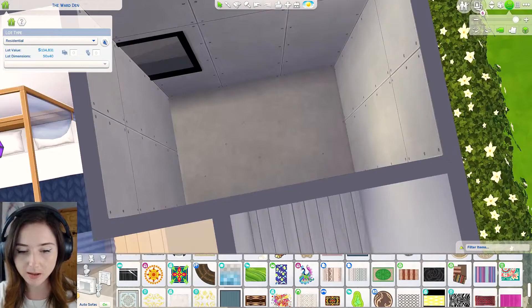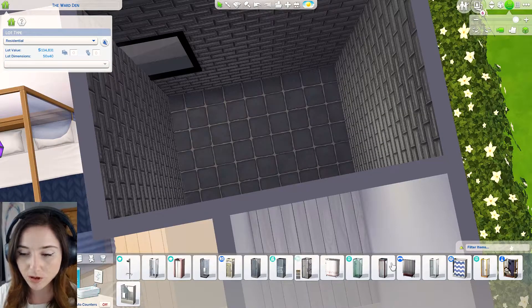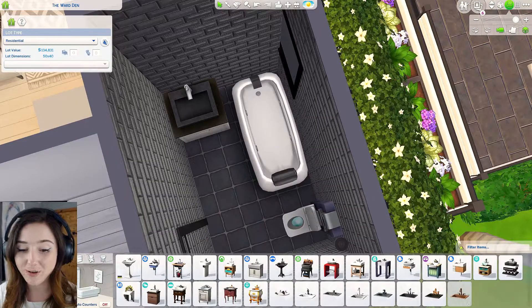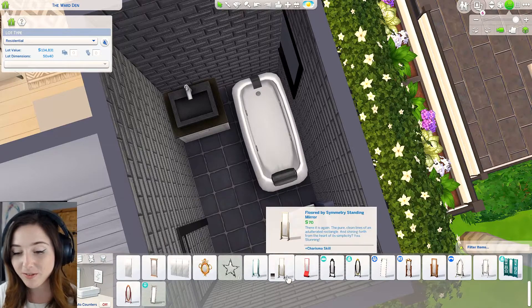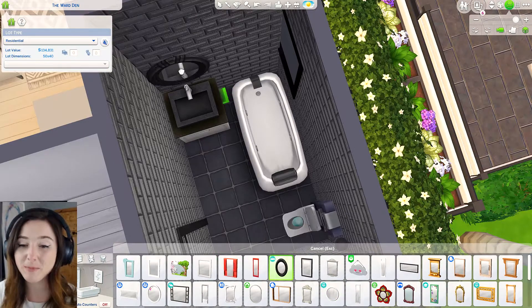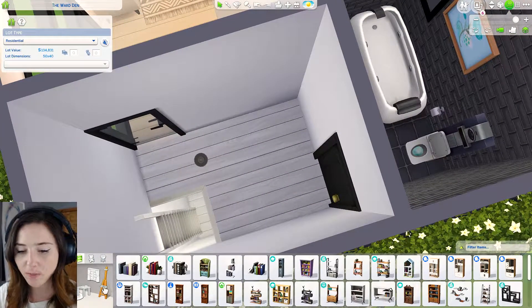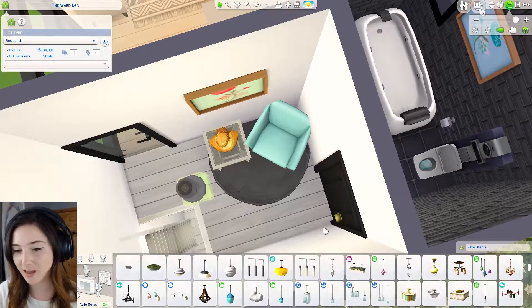Let's do the bathroom next. Okay expensive showers - how much are you? 2,100. What about baths? Baths are more expensive - 12 grand. Okay we're gonna have the bath. I should really start caring more about designing my bathrooms but I just find it so boring because you always have to fit the same thing in there. Okay there's my bathroom. I guess I could fit something in the hallway actually - we could give her another hobby to do. Okay there's my little hallway done and it is a little bit squished.